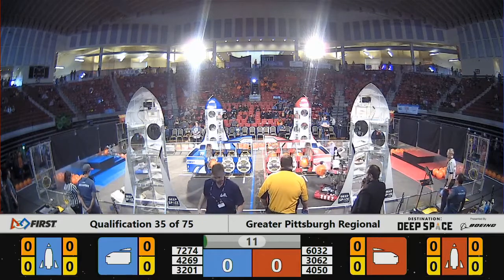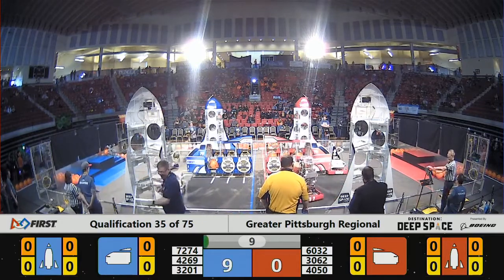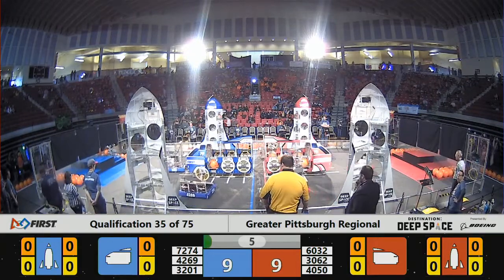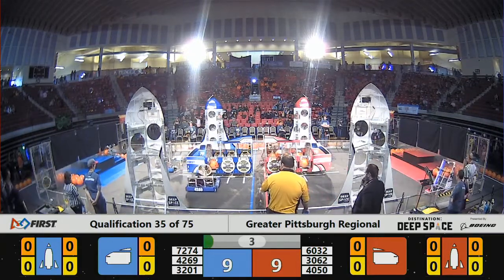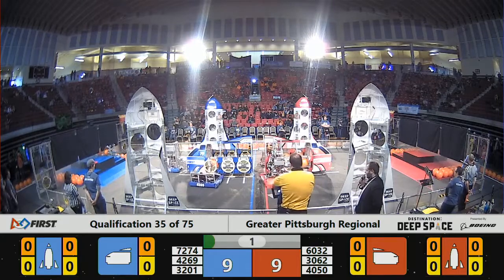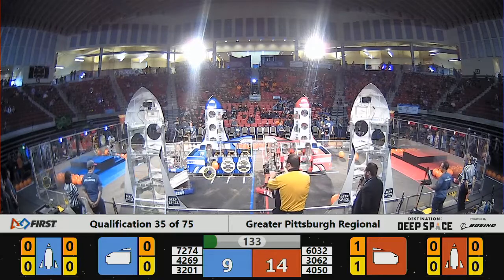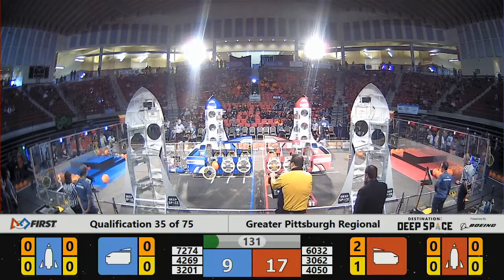And we have movement on both sides of the field. We have two members of the Blue Alliance and all three members of the Red Alliance moving across the HAB line as this sandstorm is commencing. Drivers cannot see onto the field, but now they can as the curtains are drawn up and the teleoperate period has begun.